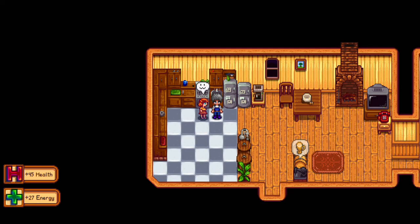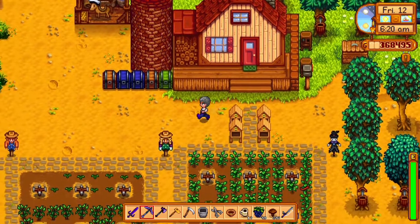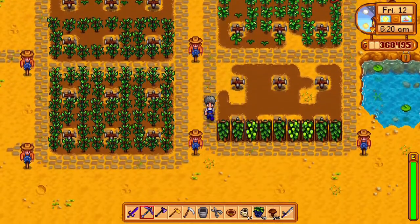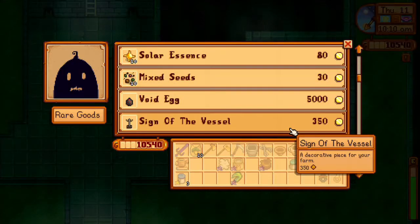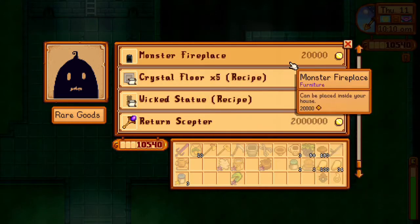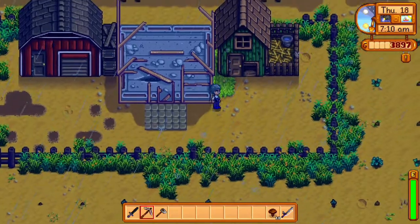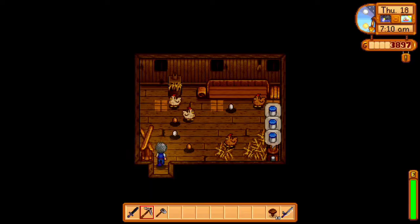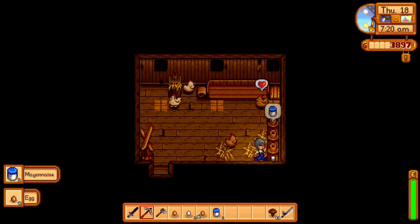Pale ale is produced by putting hops in a keg and takes 1 to 2 days to finish. Hops are grown and harvested in the summer: 60 gold, 11 days, and 6 farming experience. For void eggs you need to donate 60 items to the museum to get access to the sewers, or you can buy them from Krobus. For all three mayonnaises you need a chicken, a duck, and a void chicken — have them lay an egg, put it in a mayonnaise machine, and in about a day it will make mayonnaise.